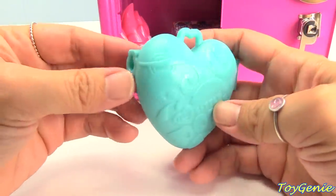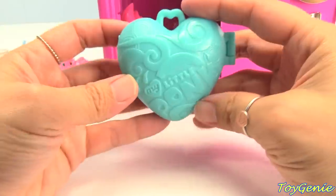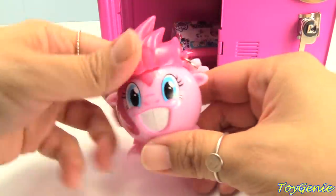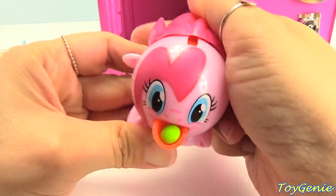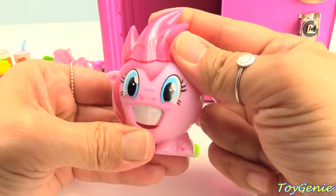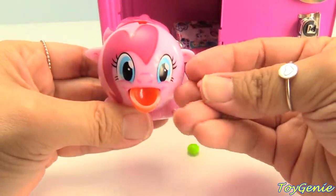Here's a heart locket. It requires a key — I wonder what's inside. Hopefully we can find the key. Here's Pinkie Pie's red candy dispenser. We have green candy. Super awesome. She spits out a candy every time you pull back her hair. Super fun.